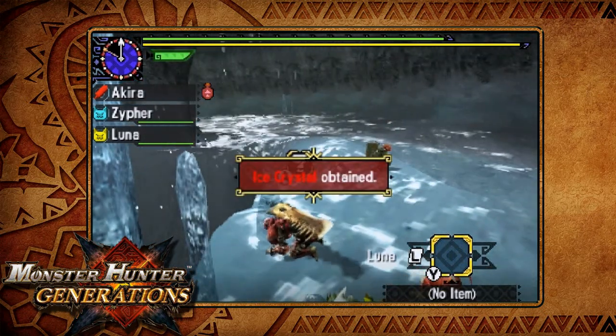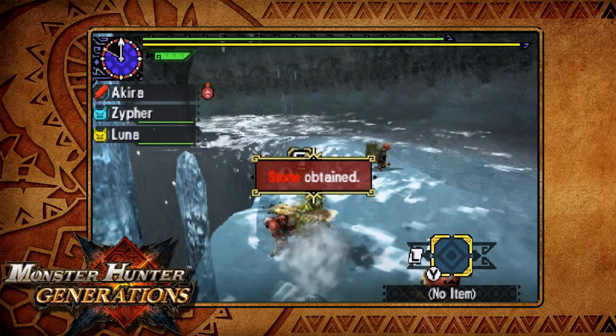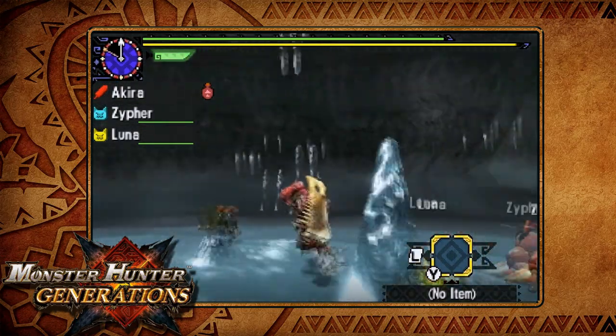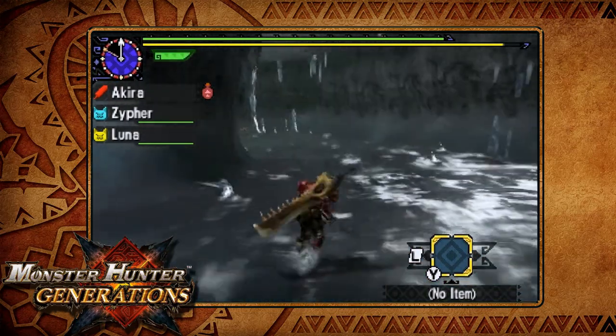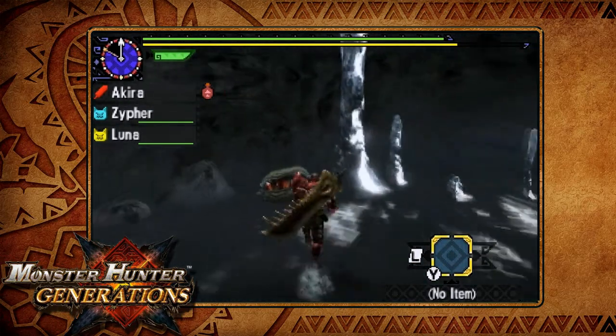Right here, right now, you're going to be getting a whole lot of ice crystals, and a new thing — just regular stones. Regular stones are going to help you when you throw them at monsters and they die. I actually had that happen before. But yeah, these are the general areas that you want to be checking out.